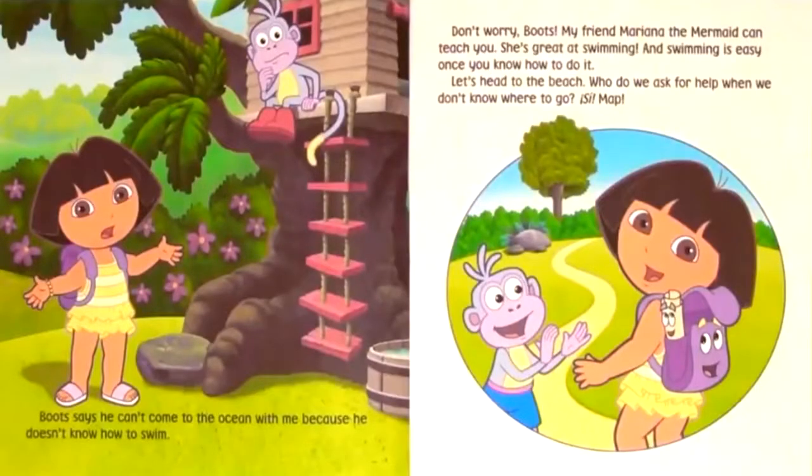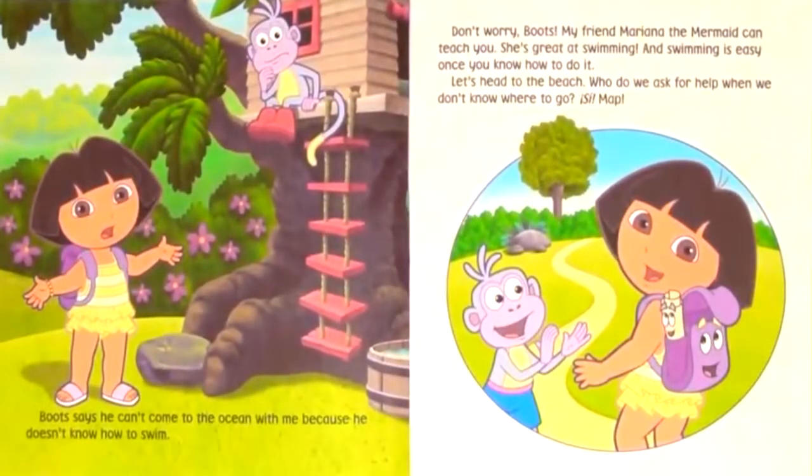Boots says he can't come to the ocean with me because he doesn't know how to swim. Don't worry, Boots. My friend Mariana the mermaid can teach you. She's great at swimming, and swimming is easy once you know how to do it. Let's head to the beach.